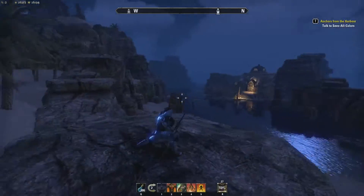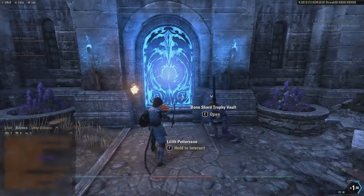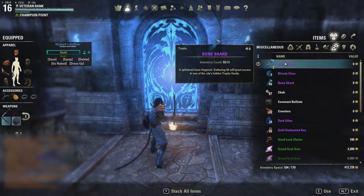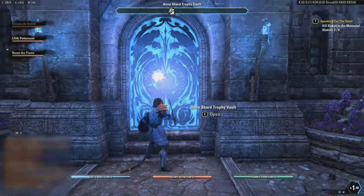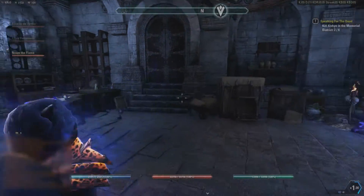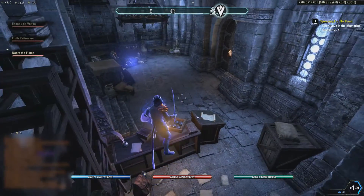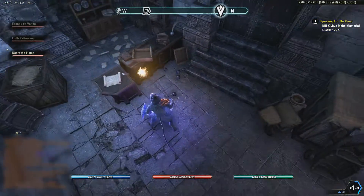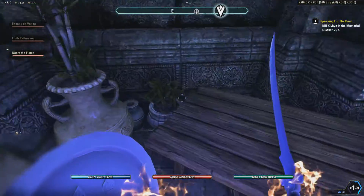I'll have a little clip here from something I did yesterday that I thought was kind of exciting. Are you ready? I have 60 bone shards — they only stack to 60. Here's the trophy vault. Interact. What a nice little room. Oh there's a bunch of alchemy bottles. I'm not even interacting with the chest — I just want those bottles. Memorial district, right?